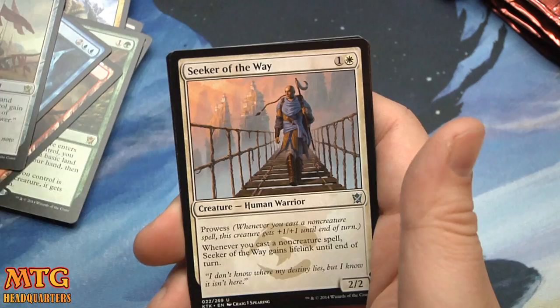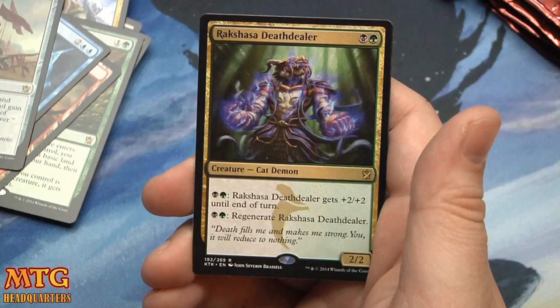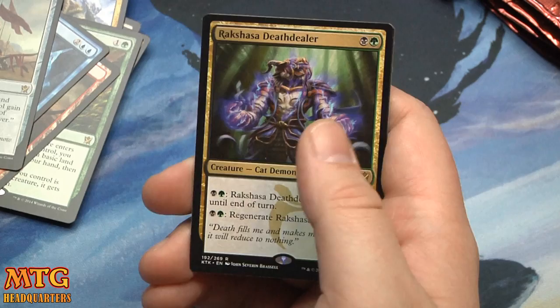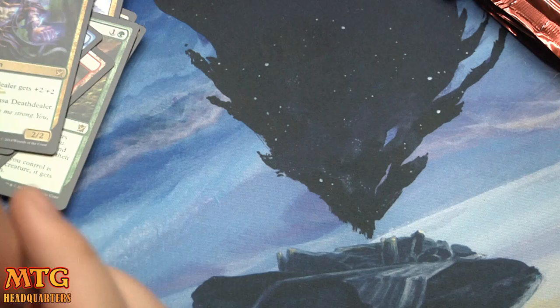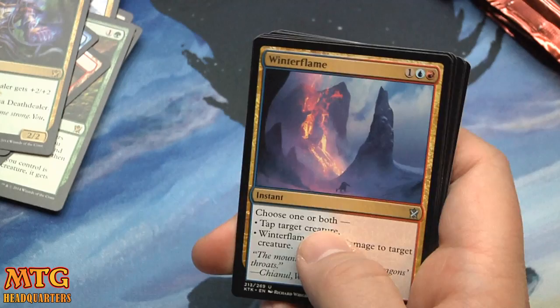Armament Corpse, Seeker of the Way, Temur Charger, and Rakshasa Death Dealer — I love this card, not only just a sweet bear but also a cat demon. For one black one green it gets plus-two plus-two on the turn, or one black one green to Regenerate. Very, very powerful card — you can definitely see some constructed play.